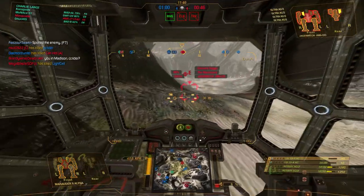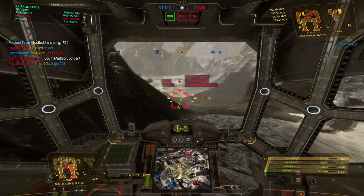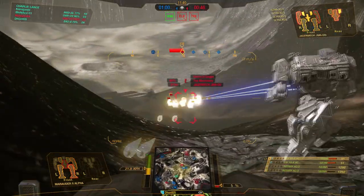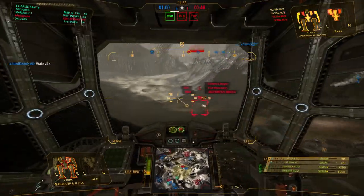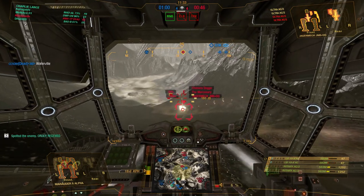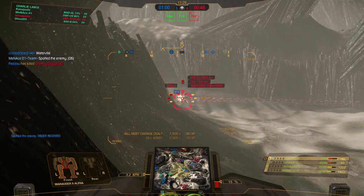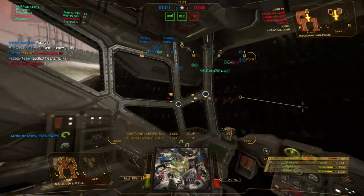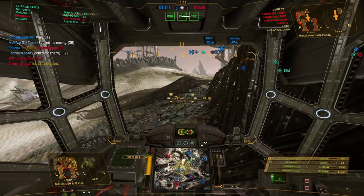I'm going to tuck to the left here a little bit, hopefully get out of range of those ATMs, get back on target. Come on ally, don't get in my way — I'm trying to DAKA here. Took him out, excellent! Took a component off that guy; he's pretty much through it so I'm going to back up and go back around this way where hopefully stronger enemies aren't there.